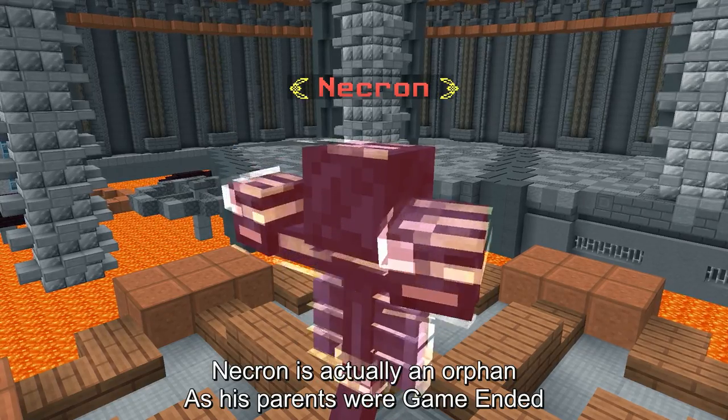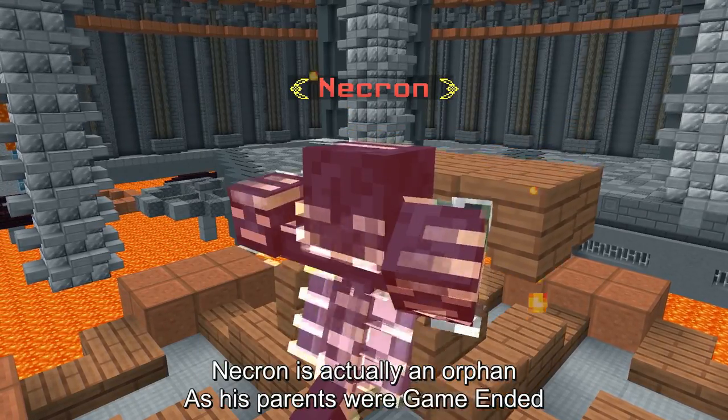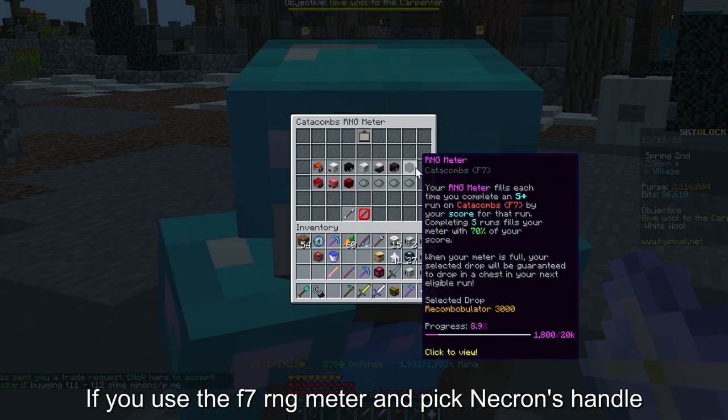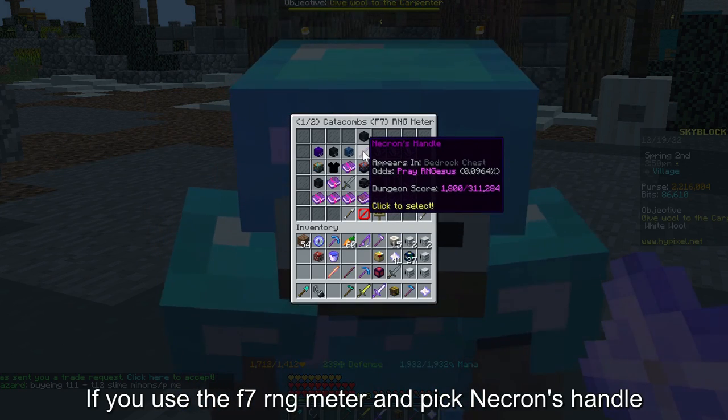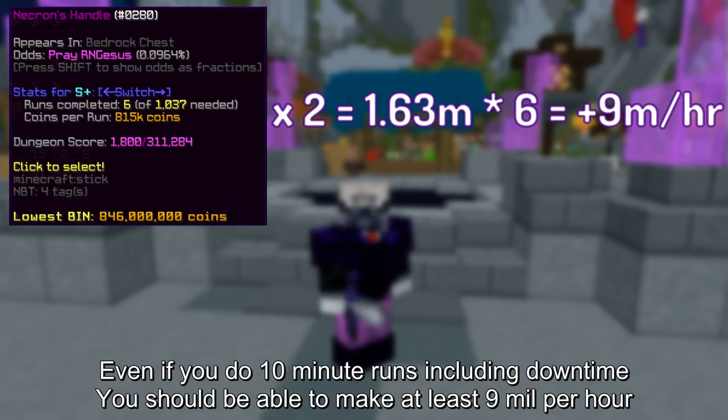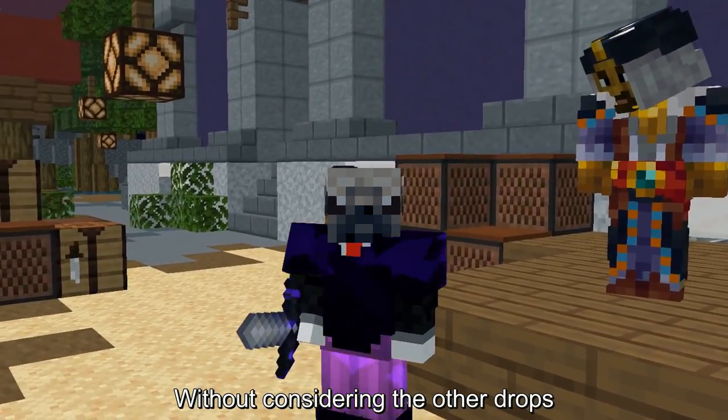Necron is actually an orphan, as his parents were game ended. Some say it was done by the Witherking. If you use the F7 RNG meter and pick Necron's handle, even if you do 10-minute runs, including downtime you should be able to make 9 million per hour, without considering the other drops.